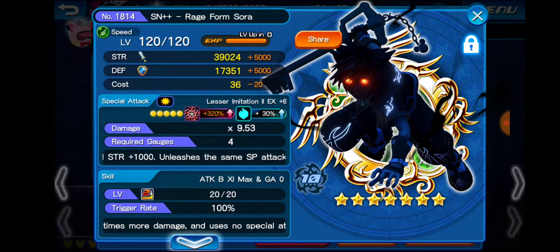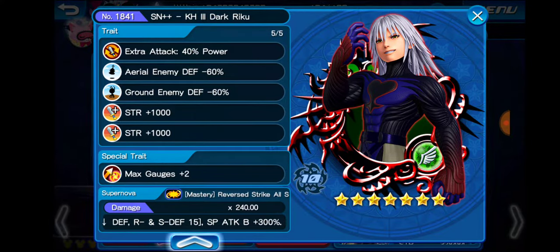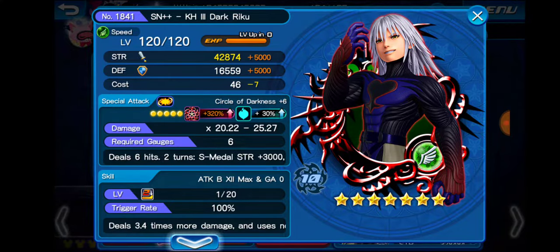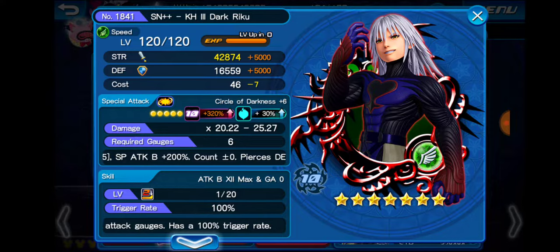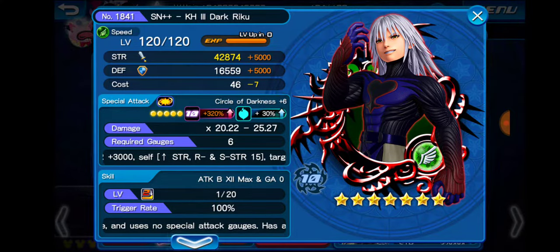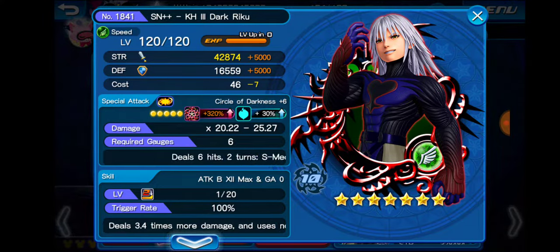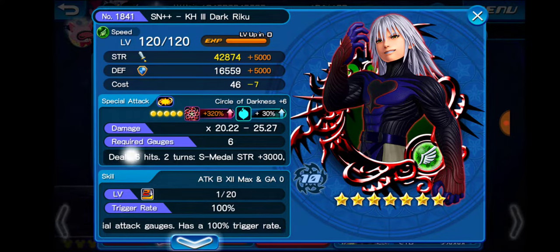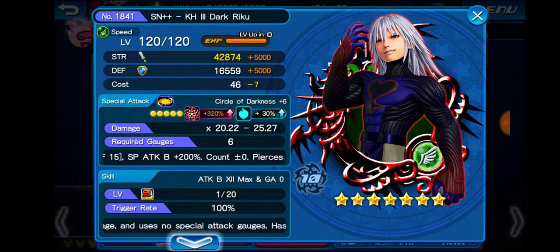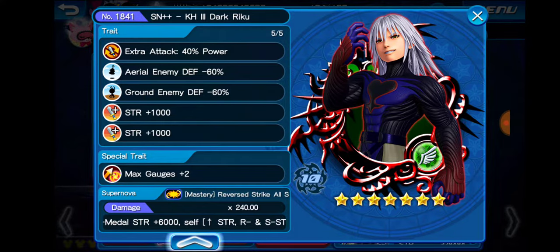We've got Rageformsaur out here — perfect traits, amazing medal. That's going to go ahead and copy Dany's Supernova++ Kingdom Hearts 3 Dark Riku, so shoutout to you, Dany. Honestly, the best medal in the game right now in my opinion. That 25.27 multiplier is when it hits the critical attack, which is pretty common — it's a 50% chance. Its base multiplier, the 20.22, is already top 5 multipliers in the game for any medal. It does PvE damage — speed metal strength plus 3,000 for 2 turns — and also pierce defense boost for PvP, with an amazing effect and an amazing supernova.